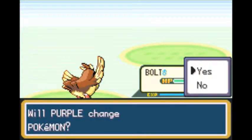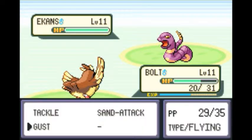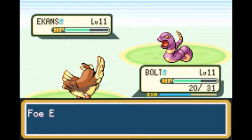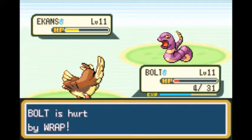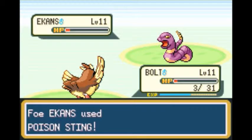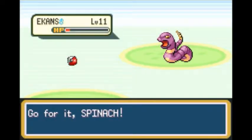Bolt is getting levels like crazy — to think he was level 2 when we got him. We don't have anyone really great against Ekans since it's a poison type — we'd need a Psychic or Ground attack. We're not going to let Bolt faint, so we switch to Spinachir. That's bad news for Spinachir's HP. I'm not going to use a potion though — I said in the first video I'm not going to use potions unless the trainer uses them. That's my mistake there.